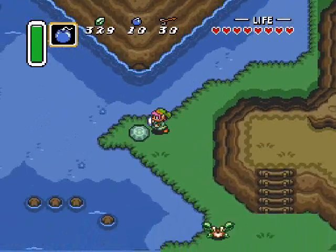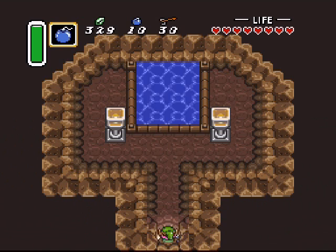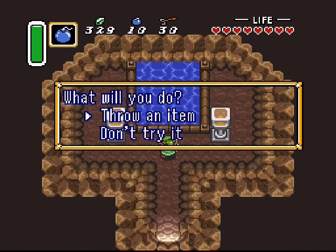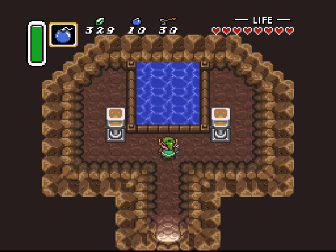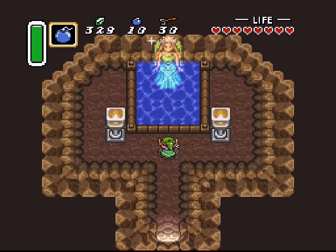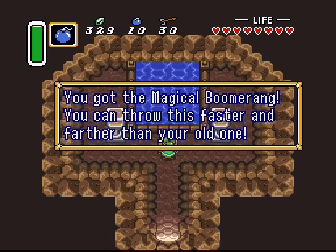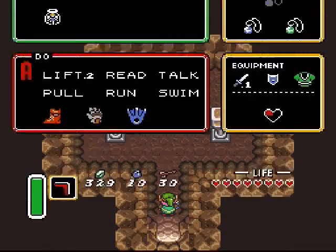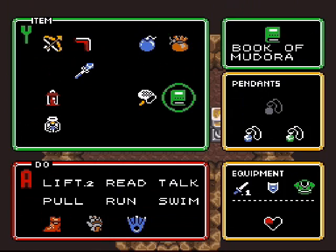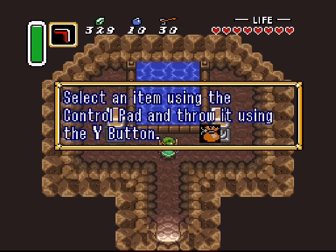And here we come to one of my favorite spots in the game — the Waterfall of Wishing. I wish... all right, I wish... vastly improved, as you can see. Also more powerful, I think. So you don't require that boomerang to finish the game, but it's nice to have.